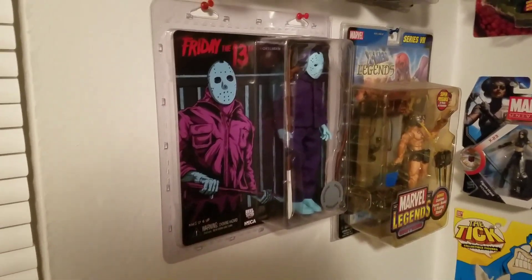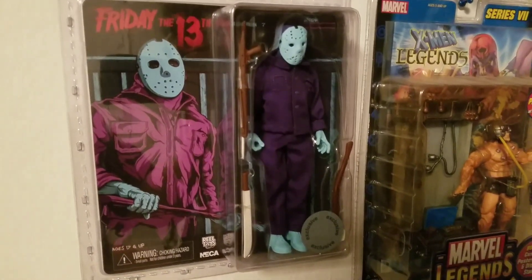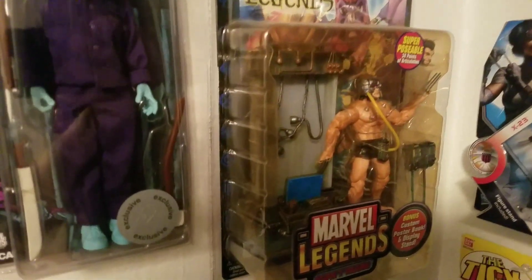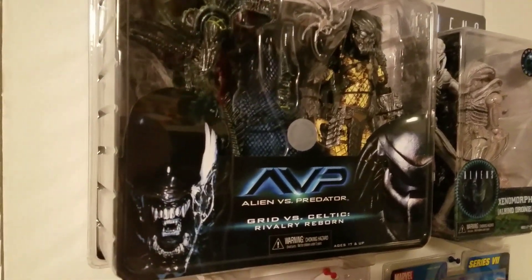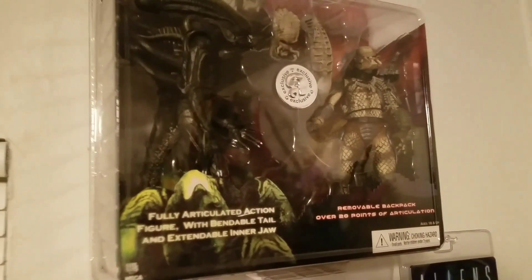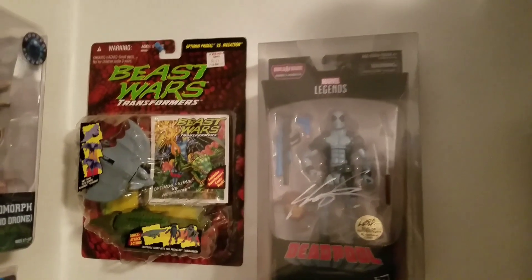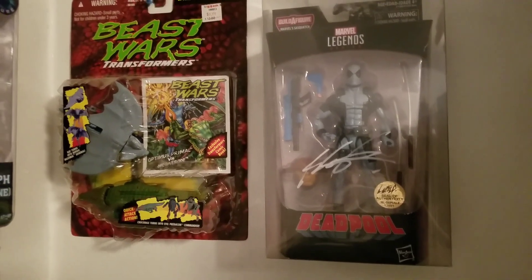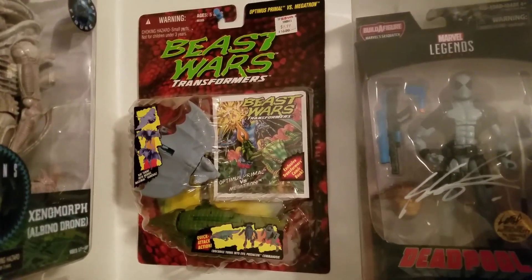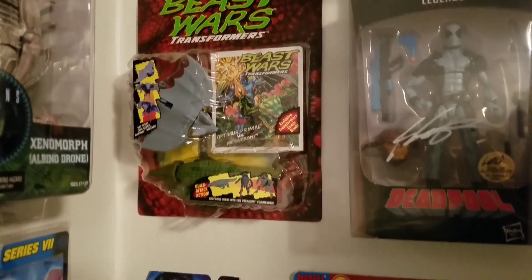Now this is some of my carded stuff - all the stuff I have on cards. We have Friday the 13th NECA Jason, Toy Biz Weapon X, the NECA Xenomorph Grid versus Celtic, and then the old-school Alien versus Predator. My Rob Liefeld signed Uncanny X-Force Deadpool, and the old-school Beast Wars Megatron versus Optimus before they got turned into a T-Rex and a monkey.